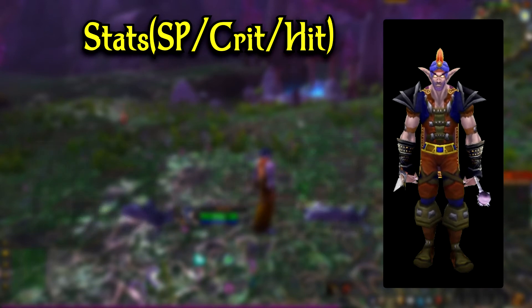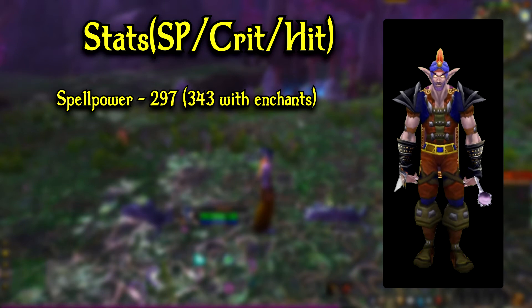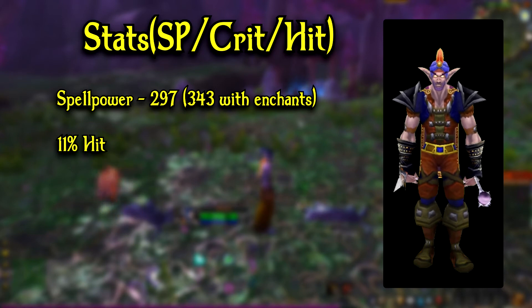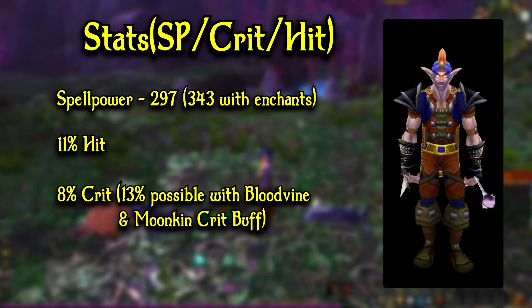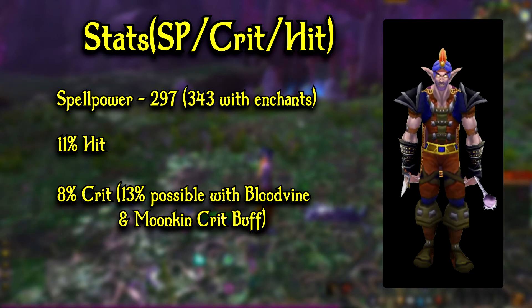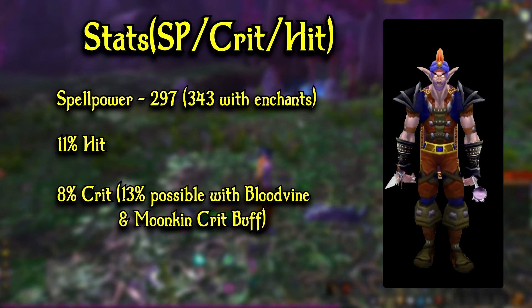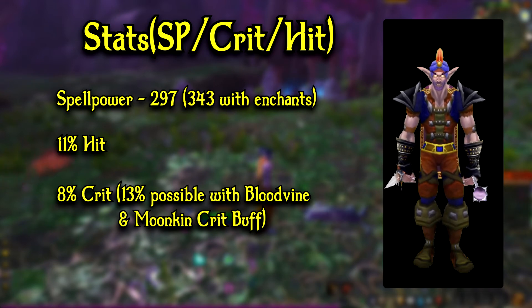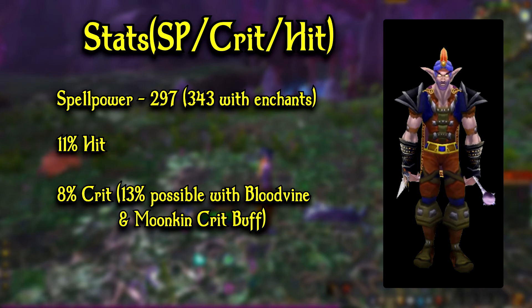With the set complete, we are going to be looking at 297 spellpower unenchanted. If you are enchanted, you're looking at 343 spellpower. You're also going to have 11% hit and roughly 8% crit. If you have Tailoring to get that Bloodvine bonus, then it's going to be 10% crit. And I'm not even counting the 3% crit from Moonkin form, so you have a potential 13% crit here. Overall this set is pretty nice — 11% hit before you even raid is kind of ridiculous. When Classic WoW first came out we were raiding with a max 2% hit in Molten Core, so it's crazy to think it's now possible to get 11% hit before even stepping in. I think a lot of new Moonkins are going to be doing great DPS, and I'm looking forward to seeing a lot of people raiding as Moonkins now.